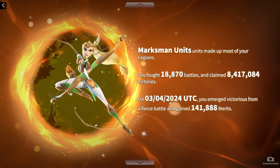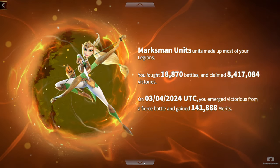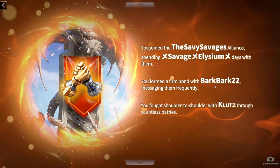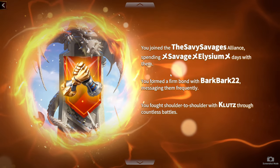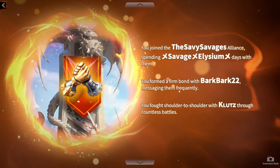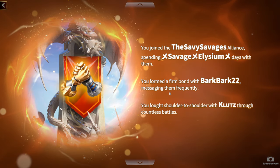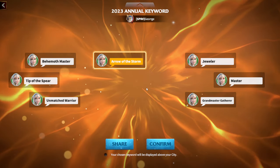The next stage shows marksman units made up most of my legions — how much I fought, how many merits I've gained from battle. There's also an alliance stage showing my best friend in-game is Bark Park, and it's pretty cool that I can see his name. I'm sure he'll be happy that he's my number one friend in this game.